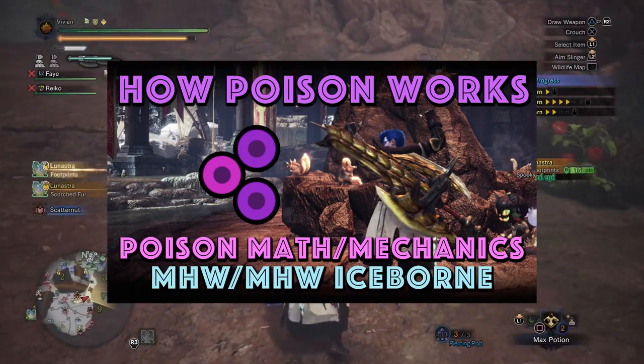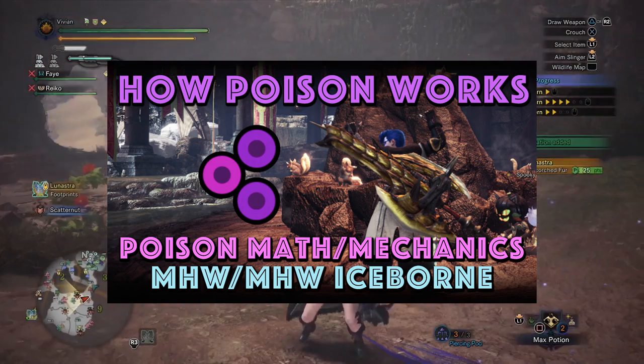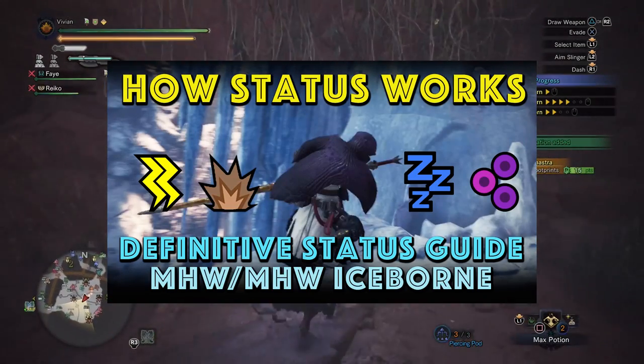In yesterday's video, we discussed all of the intricacies behind how poison works and how to calculate the strength of poison damage. And the day before that, we put out a video talking about how status in general works, all of its mechanics and the math behind it.